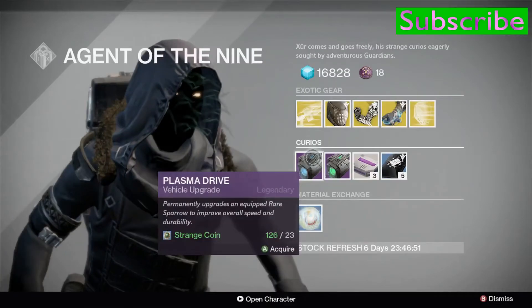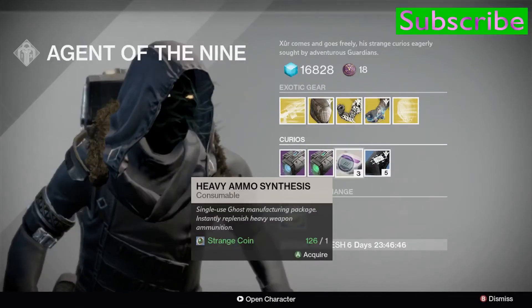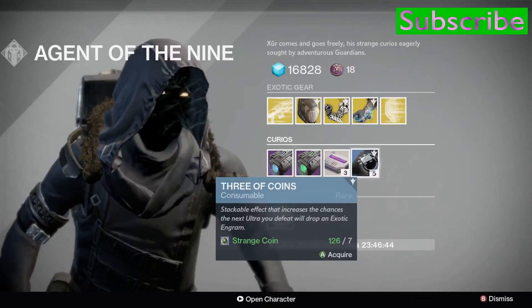In the curious department this week we have Plasma Drive and Emerald Coil for 23 strange coins each. A stack of 3 Heavy Ammo Synthesis is 1 strange coin, while the Three of Coins — a consumable which improves your exotic drop chance — stack of 5 is available for 7 strange coins.